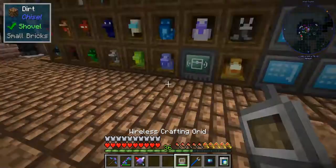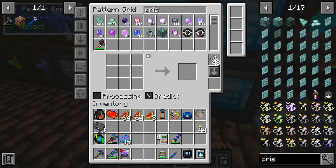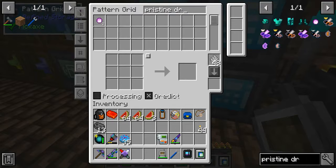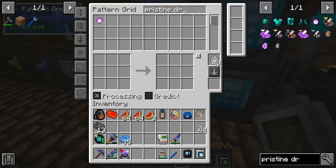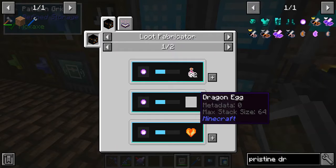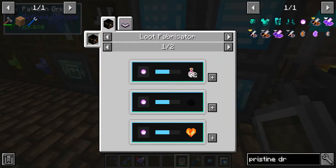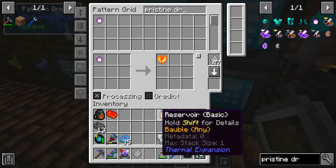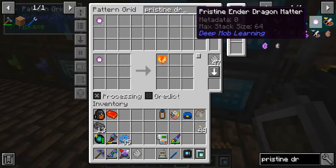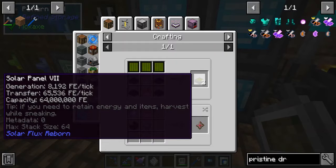We're going to create a pattern for the pristine dragon - we've already got two. Right-click on it - you've got to have it in processing mode. I don't worry about the ore dictionary with this one just in case. Right-click on it. Now I want dragon hearts - dragon hearts are very very useful for making items in Draconic Evolution. The question is what else do I need - do I need more power? Let's say I don't.